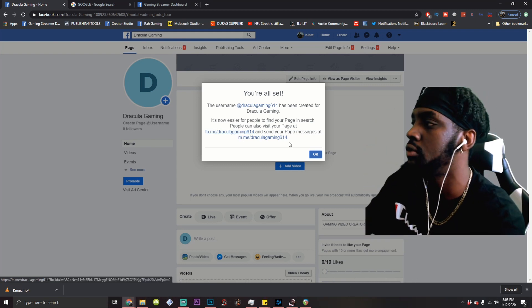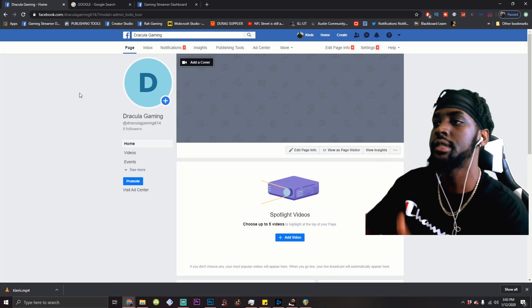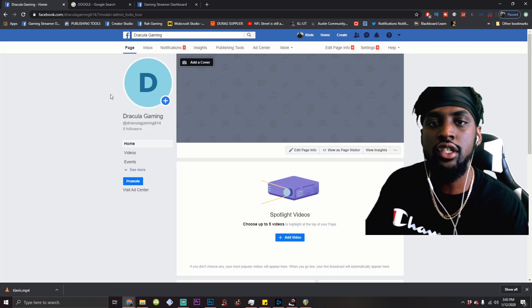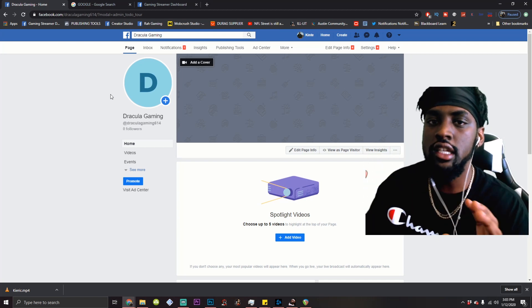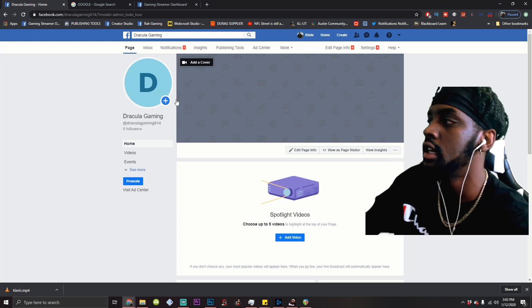You look a lot more official and it helps your brand out. So after that, you're all set. Now, this is the important tips I was talking about — your branding is so important. I know not a lot of us are graphic designers, so I'm just going to give y'all some free game so y'all can look more professional than some of the stuff I've seen online. No shots, just facts.